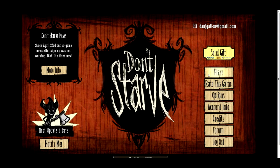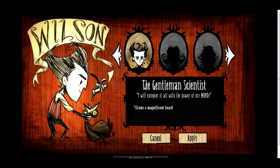So I'll get started and show you the characters. This is Wilson. Wilson grows a magnificent beard, as it says, and that's a lot more useful in later game — you probably won't see that in this video.